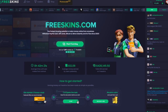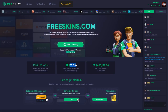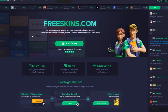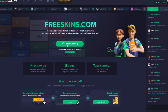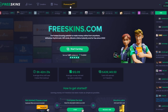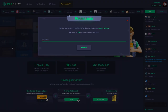This site also shows that the average user made $12 yesterday. So that could have been you making $12 yesterday, but you were not using freeskins.com — but you will now start using it. So if you want to get yourself your first free 10 cents before you start making your own money, you can get on freeskins and then click on promo code HOT, type in the code YOUNGSHAPES, click on redeem. And that's how you're going to be getting 100 coins for completely free.